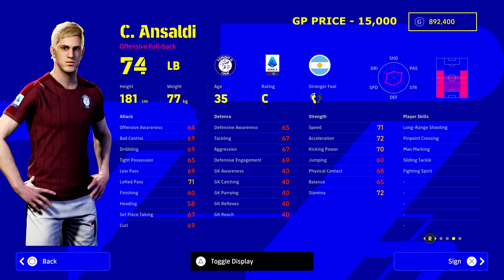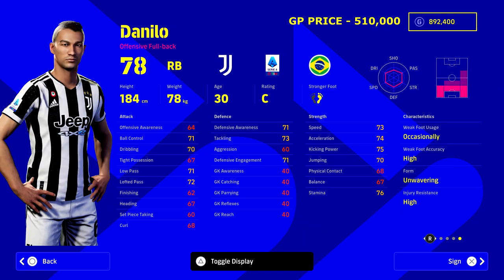Next we've got Saldy — an offensive full back who can play left back, left wing, right back, right wing, right mid, or left mid. At 15,000 GP he was a great player in MLO back in the day. His mixture of form, pace, speed, lofted pass, and stamina make him a really good utility player option.